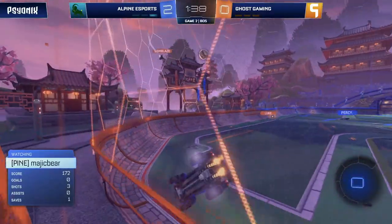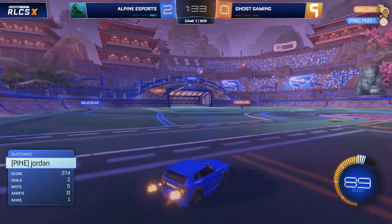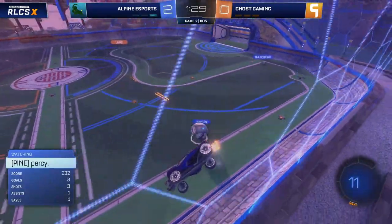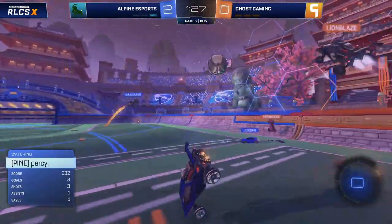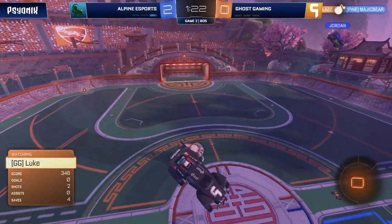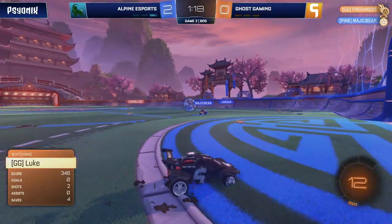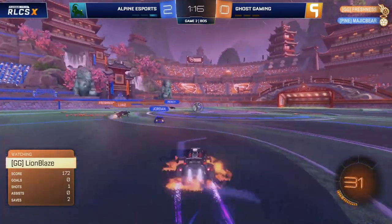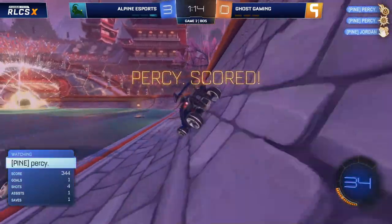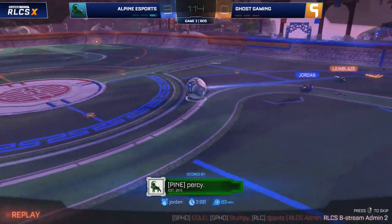We're watching Jordan for the last minute or so, and he is taking on an incredibly aggressive role here — challenging nice and early before Luke can catch it and go for a dribble, because he knows that Percy is behind him. Cuts across the pitch entirely to go for that ball, opening up the pitch a little bit earlier on in the defense where Percy had a chance to go for a shot. And the counter attack from Alpine removes the Ghost Gaming side when they had the advantage — you thought it was going to be a goal for Ghost.